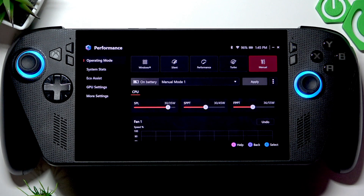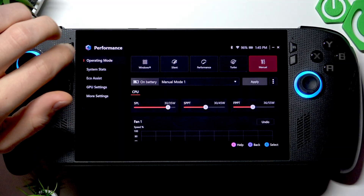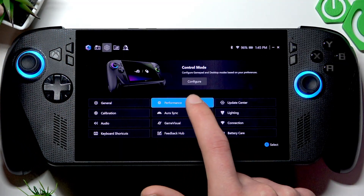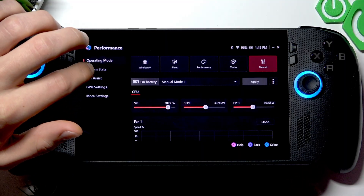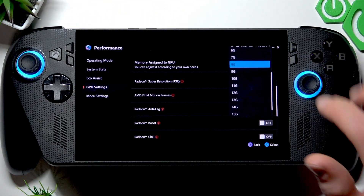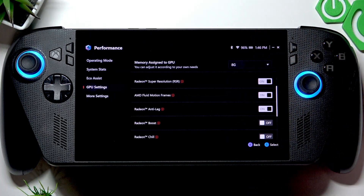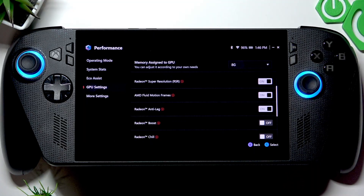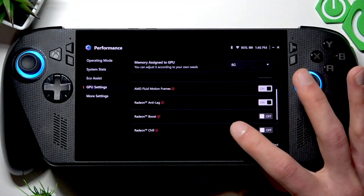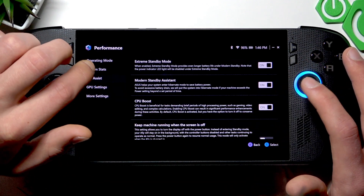The next thing is allocating VRAM — allocating your RAM memory to the GPU to increase your device's performance. This will work for many demanding games. Go to the GPU Settings and assign more memory to the GPU by expanding the list and selecting, for example, 10 gigabytes, which is safe enough for demanding games. You can allocate more if you'd like, but be careful.